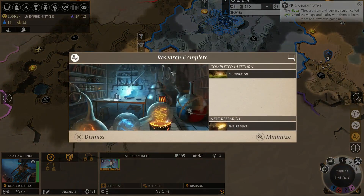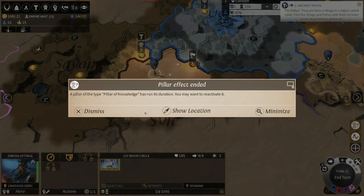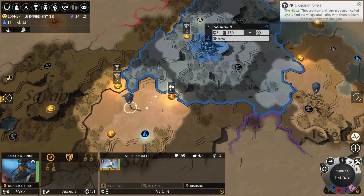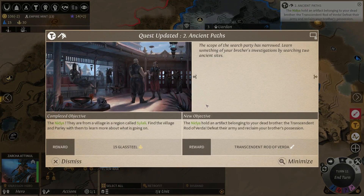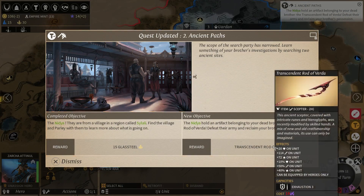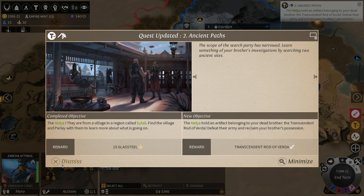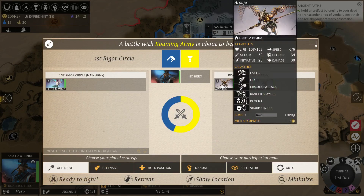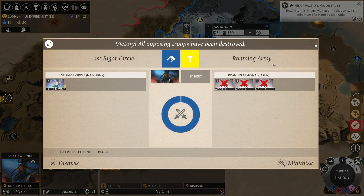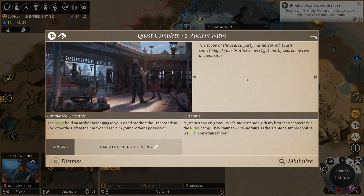A Pillar of Knowledge has run out its duration, so we're gonna parley. Nydia holds an artifact belonging to your dead brother - the transcend brother. Defeat their army to reclaim the brother's possession. This looks really cool and the stats seem pretty decent. The problem is it costs 18 Hyperion, which we currently cannot really afford. This looks to be an auto-fight - there's nothing I could optimize, just make sure to focus fire. Here we go. Couple dead units, great, and the story continues.